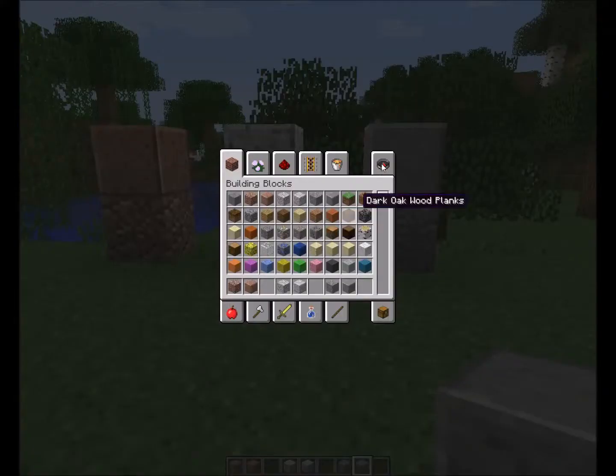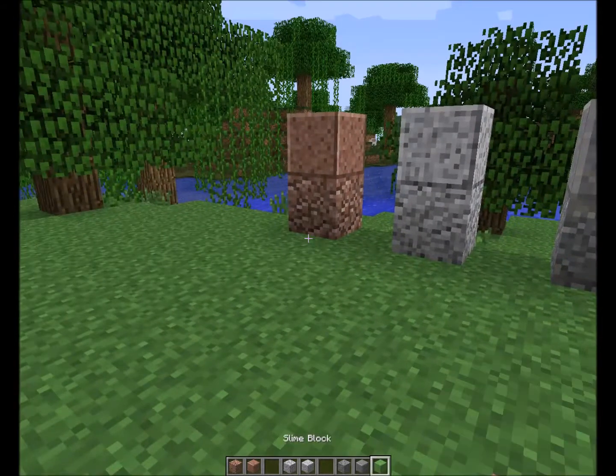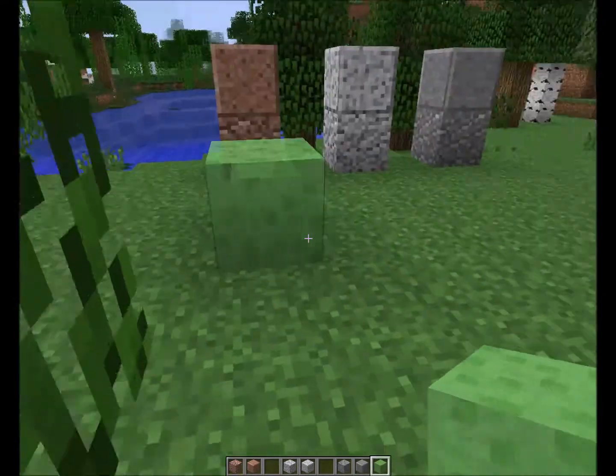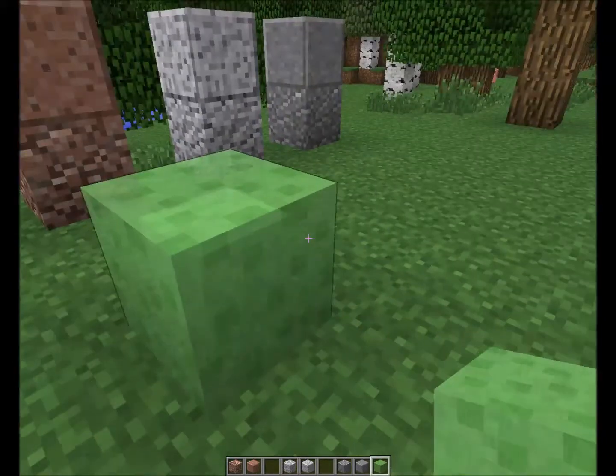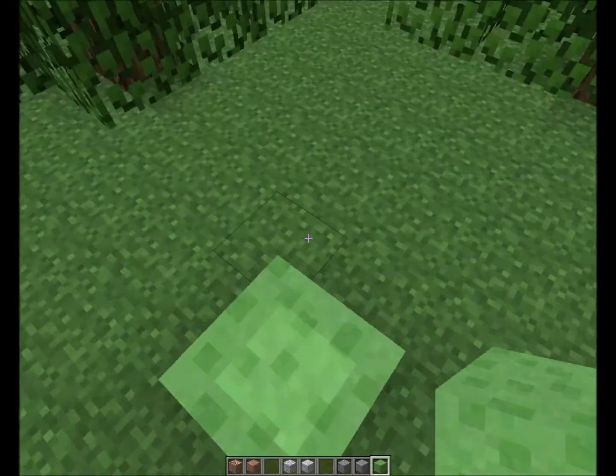So those are the stones, and supposedly there is also a slime block. It looks like a slime, and it's supposedly bouncy.